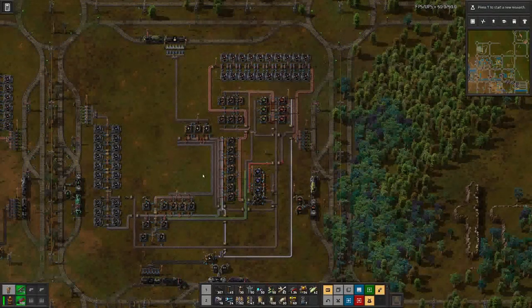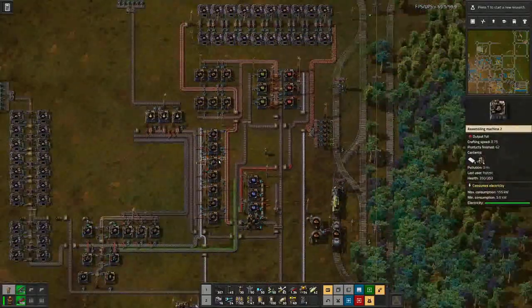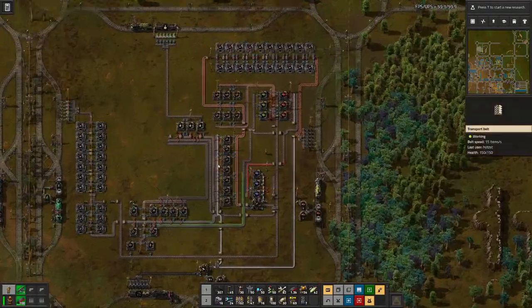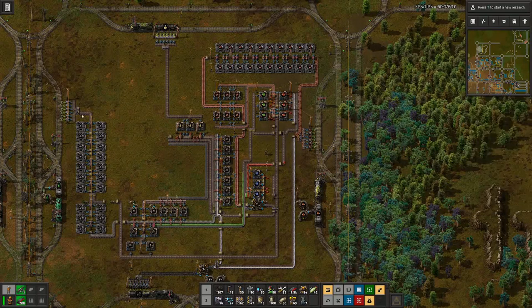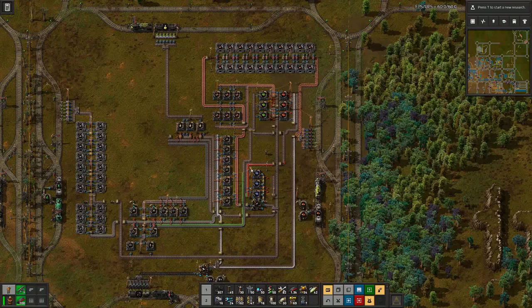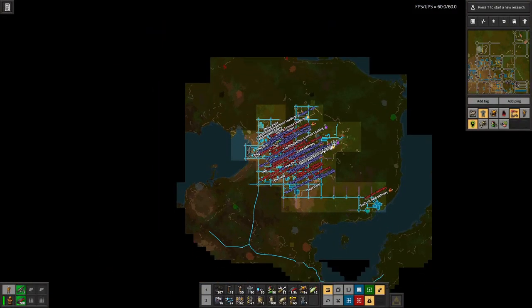Hello, boys and girls, my name is HotzeC and welcome back to Factorio, where we stand in the midst of our yellow science factory, also known as Utility Science, that we set up last time. And you can see we have produced some, but currently we are lacking the iron, and that, among other things, will be something that I'll try to address today.